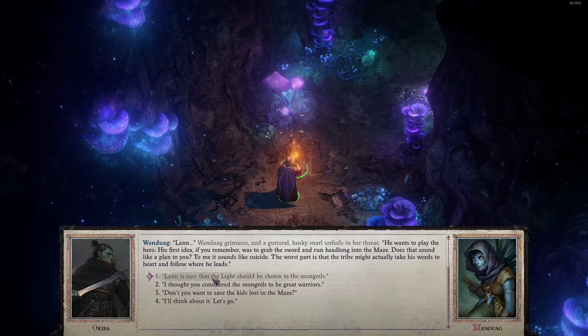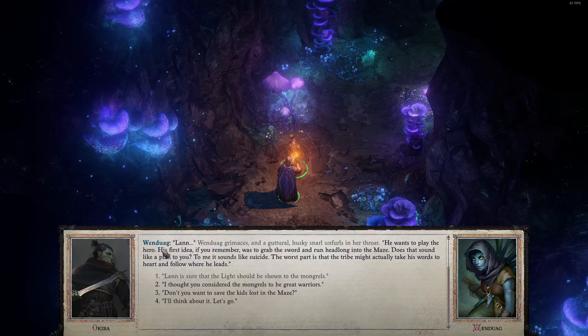'I'll think about it.' Wendwig grimaces and a guttural, husky snarl unfurls in her throat. 'He wants to play the hero. His first idea, if you remember, was to grab the sword and run headlong into the maze. Does that sound like a plan to you? To me, it sounds like suicide. The worst part is that the tribe might actually take his word to heart and follow where he leads.'